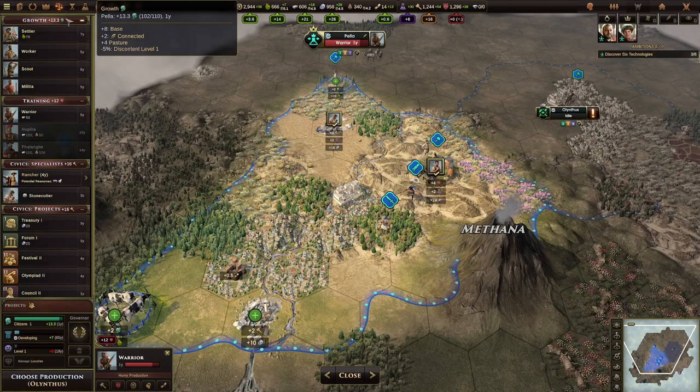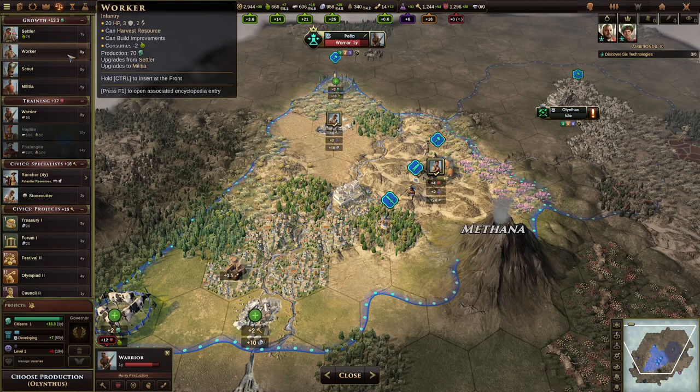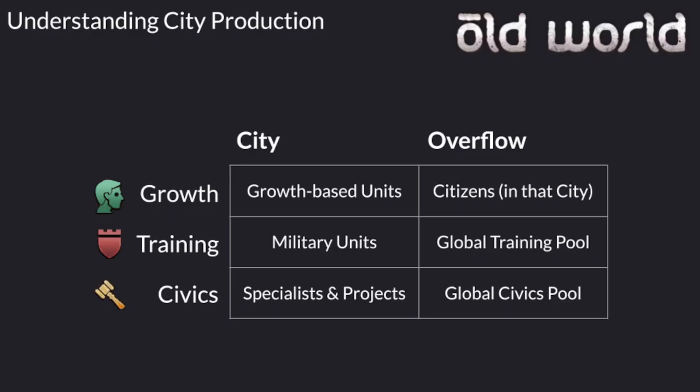You can also specialize a city towards growth, although you probably don't need that many cities focused on growth, especially since the cost for a settler and worker goes up per city. Every settler and worker you make within a city makes any subsequent settler or worker more expensive, but that doesn't apply to new cities — those have their own cost increases. So it's usually good to start off with a worker in a freshly founded city, unless you're in dire need of a military unit right there.